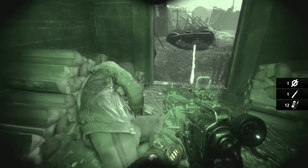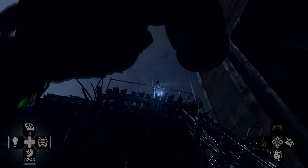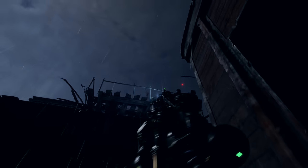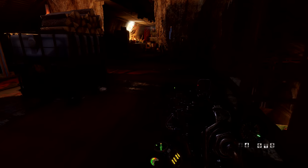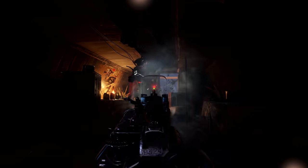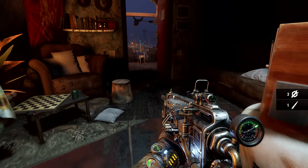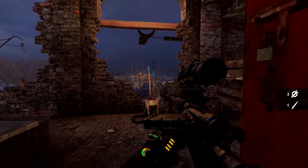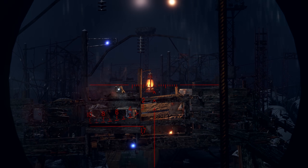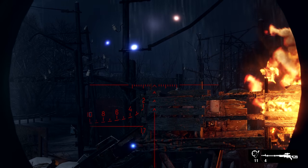Attention to detail is another contributing factor to that status. Everything in Exodus is built on real-life lighting, materials and physics. A knife thrown into enemy armor may not penetrate deeply enough to kill them. Just like you can extinguish lamps, shooting them will cause them to explode and a fire to spread. As a player, you will need to hone both your aim and tactics in order to successfully navigate your way through the game.